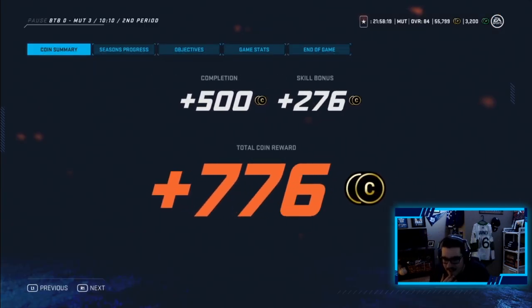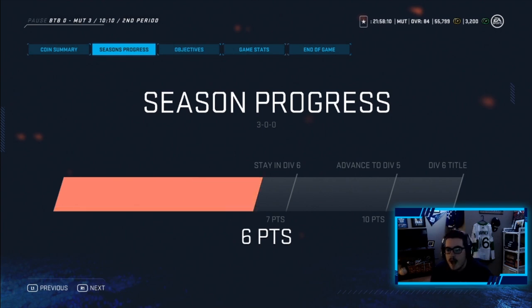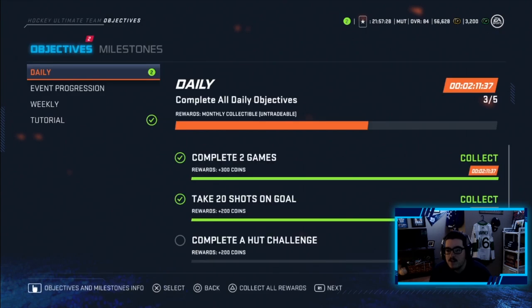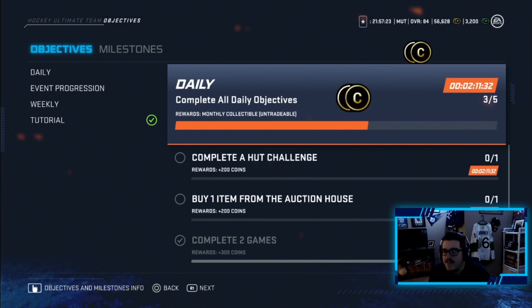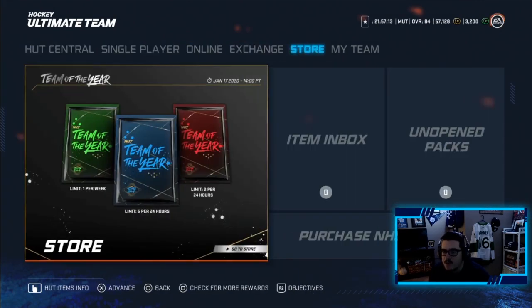I didn't expect him to quit there out of all times. I feel like he was lagging too - there were a couple plays where I was wondering what he was doing. We'll take the 3-0 win. In division six we improved to 23 and 1 all-time. We complete some daily objectives - make that 500 coins into the bank, bringing us to 57,000 coins. We could buy one really really good player with that coinage, we just haven't landed on that spot yet sadly.